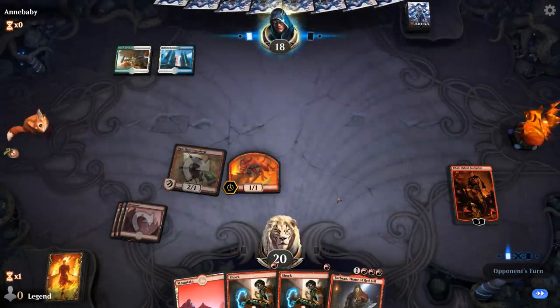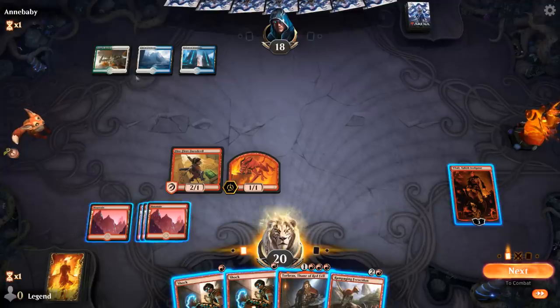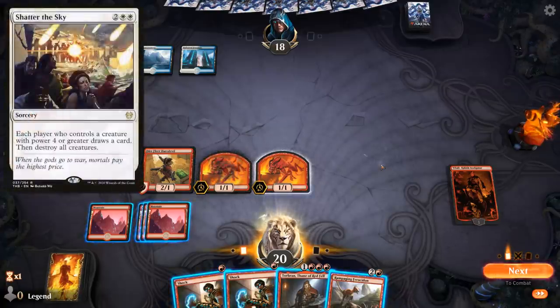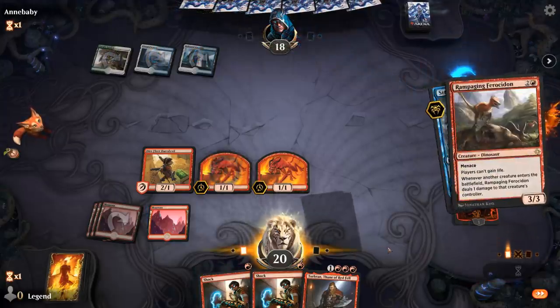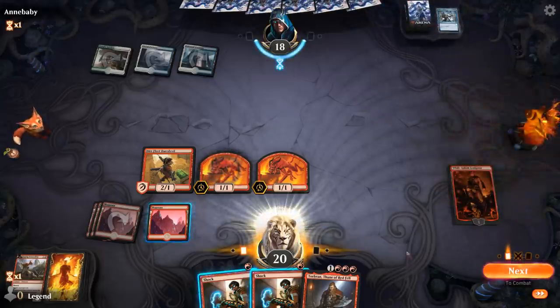The Devil Tokens synergize quite well with Torbran, so I've got a fine curve here. Opponent's just going to keep up three mana — could they be playing counterspells? They definitely could be, in which case I might just want to play Ferocidon this turn instead of Torbran. They might also be sitting on a sweeper for next turn. Let's go with Ferocidon — and it does get countered, so probably no Shatter the Sky incoming, but it's going to be hard to resolve Torbran. They can definitely also have Settle the Wreckage.